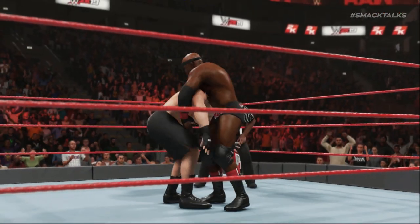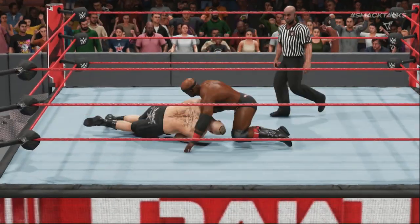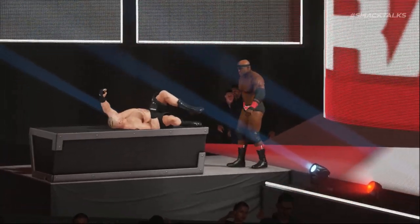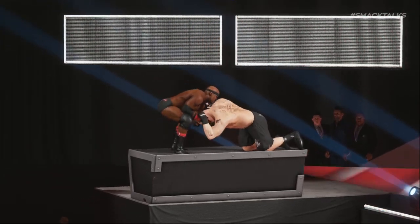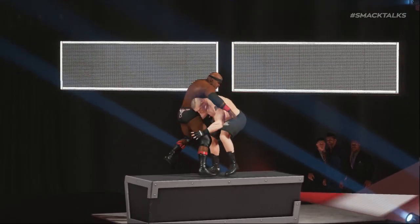This alternate version is only assigned to Lashley as a ringside finisher. However, should you assign it to use in-ring, it also comes with a useful pin combo option included. Additionally, not only is this move available as a regular finisher, but it can also be used as an announced table finisher, as by default Lashley is assigned Powerbomb 2 rather than the Dominator — therefore this may be something else you might not be aware of.